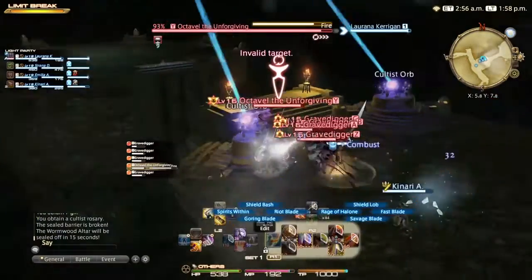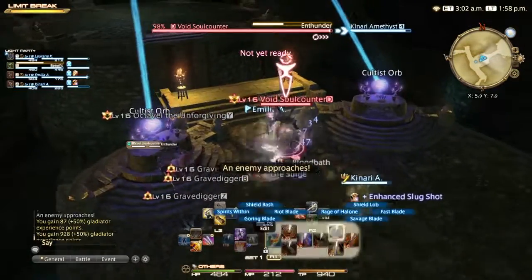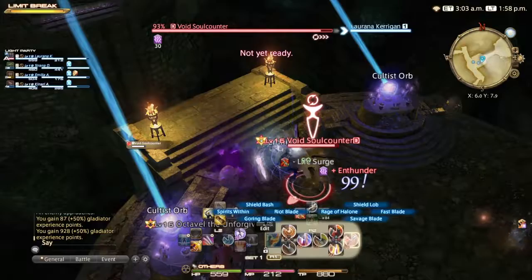Next up, Octavul the Unforgiving. The exact same mechanics as a Dalamid Priest with a few extra imps. Kill the enemies and slay the final Void Soul Counter.